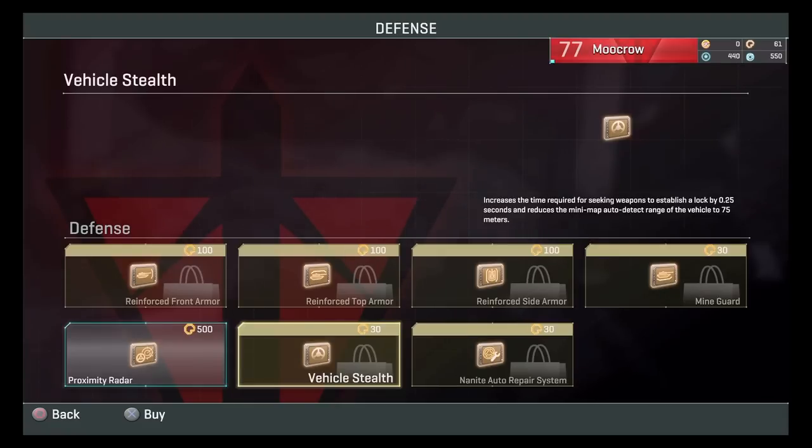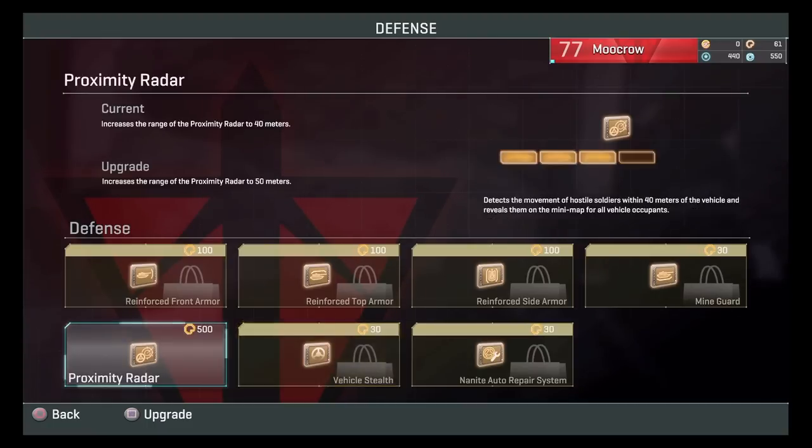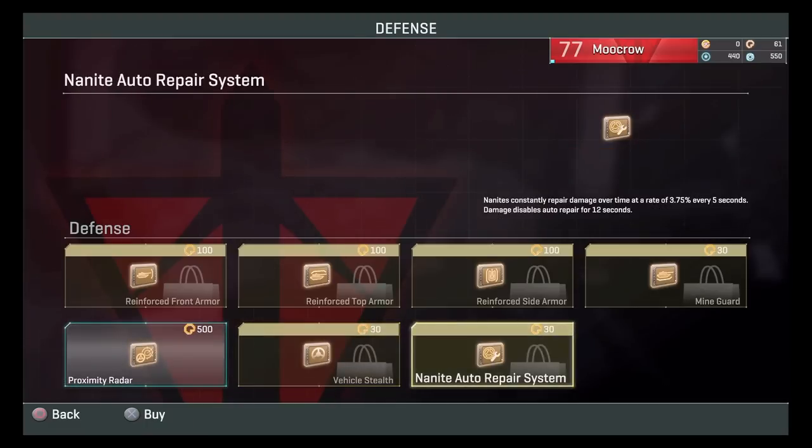Vehicle stealth allows you to pretty much just sneak around enemy armor and deploy. It's pretty good, and everybody knows vehicle stealth is good. Nanite repair I think is only useful if you're running solo — you should just get out and repair. Unless you're a solo player, then you should run Nanite repair, but I just think that's the lazy way out.